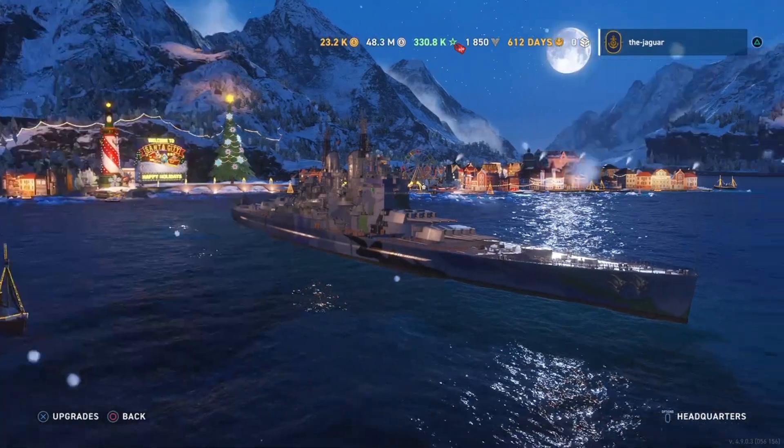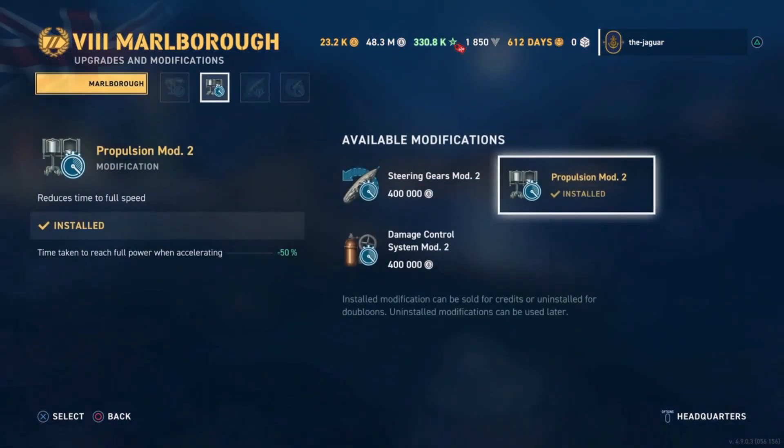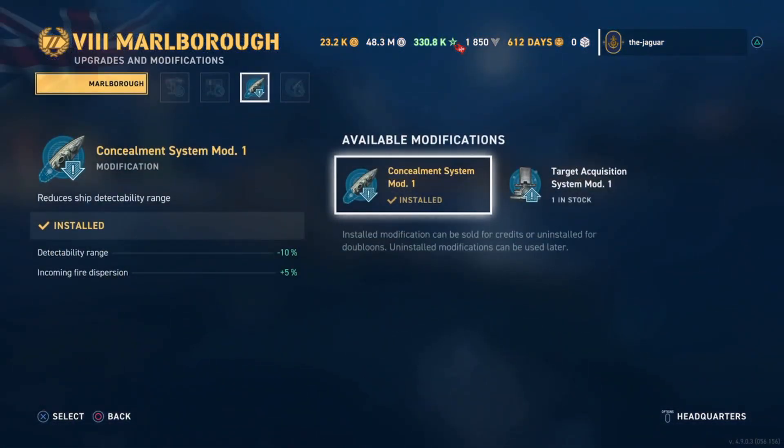The upgrades for the Marlboro: the first is Aiming Systems Mod 1, which improves main battery dispersion by 7% and secondary battery firing range and dispersion by 5% respectively. Second is Propulsion Mod 2, which improves time to reach full power when accelerating — cutting that in half. Third is Concealment System Mod 1, which any battleship tier 6 or above should have in slot 3. Detection range is improved by 10%, incoming fire dispersion by 5%, and this doubles up on incoming fire dispersion from a fully upgraded camo.